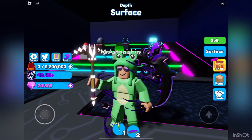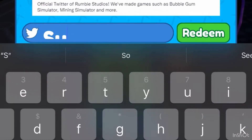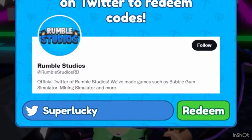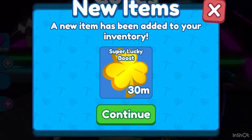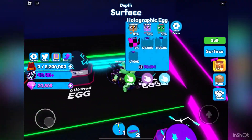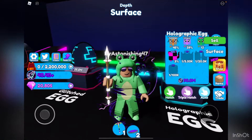Okay, final code before I get distracted — it is 'super lucky', just like that. Super lucky, and you'll get 30 minutes of super lucky boost. I'm probably gonna be using this to hatch some eggs so we can do a giveaway sooner this week, so stay tuned to the live stream.